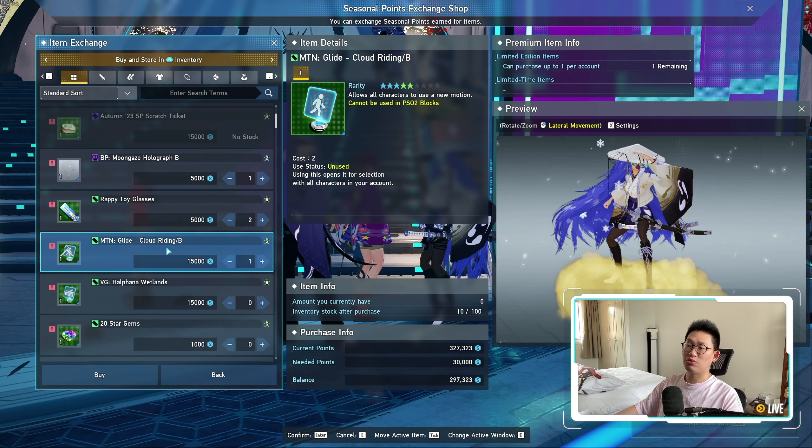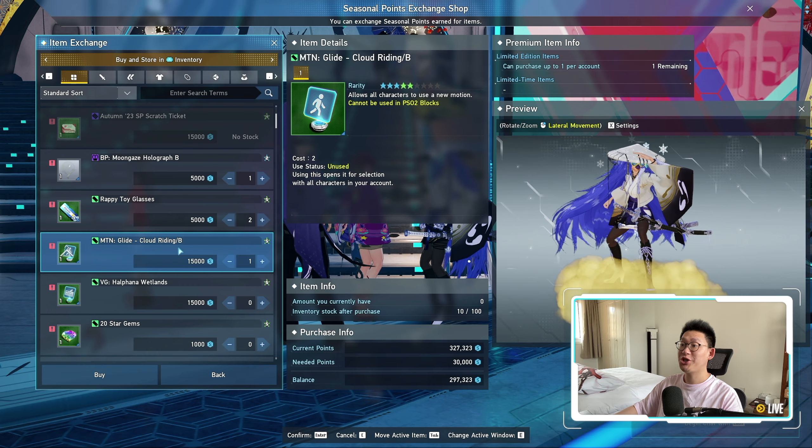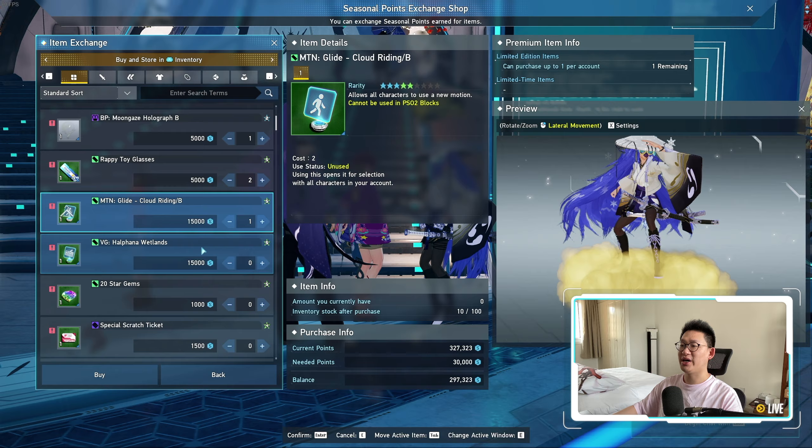We have the new Motion Glide Cloud Riding Bee. Do not mistake this from the one last week — last week was a Motion Dash, this one is a Motion Glide. So yeah, this is free, not bad. Same looking gas cloud, so you can pick that up.